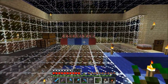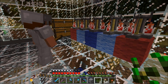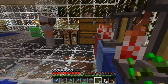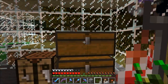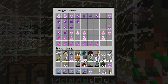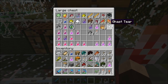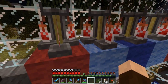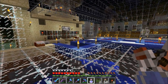Over in this part of the building we have our brewing stands — five of them — plus what's in the chests here with some ingredients and extra potions. I'm always making swiftness potions because they're nice to have around. Now you're going to have green swirlies everywhere.